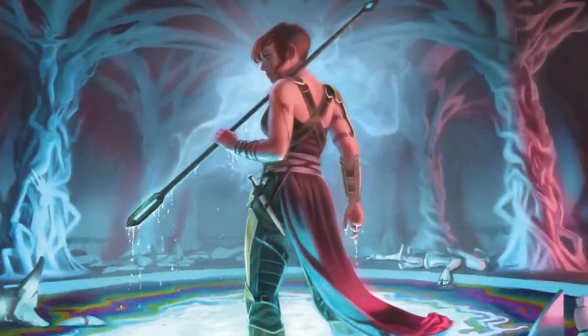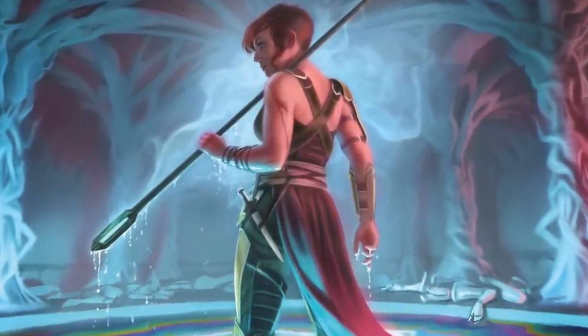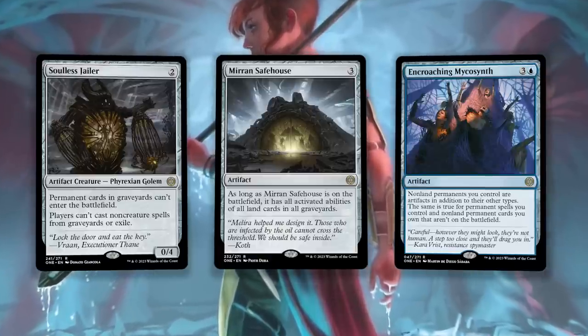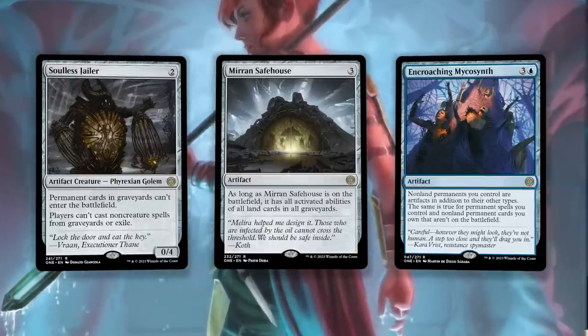Today we're talking about the best commons and uncommons in Phyrexia: All Will Be One, because when you start drafting the set on release weekend and your pack one rare is Solus Jailer, Mirren Safehouse, Yawgmoth's Forbid, or Encroaching Mycosynth, you need a backup plan. These are the best of the best in each color — let's jump right in with White uncommons.